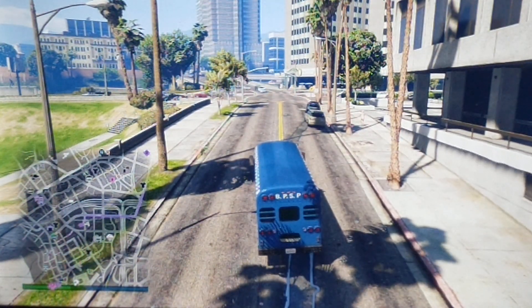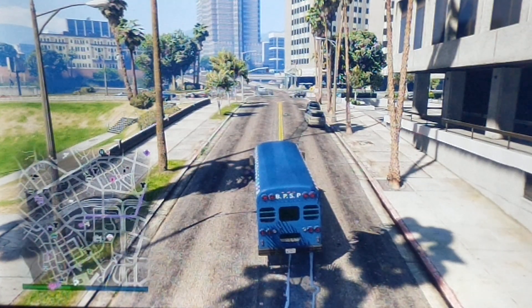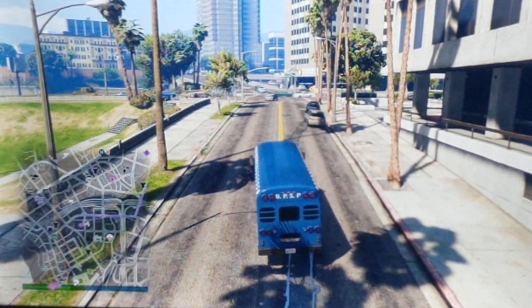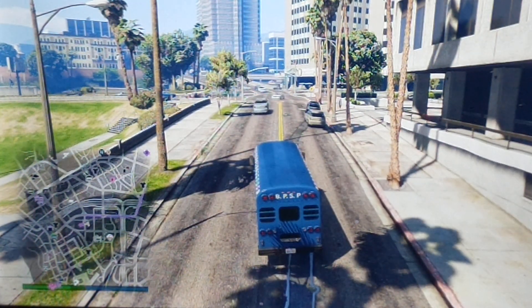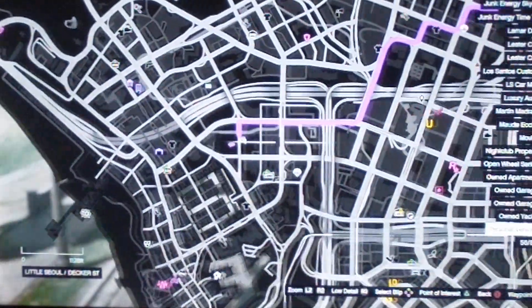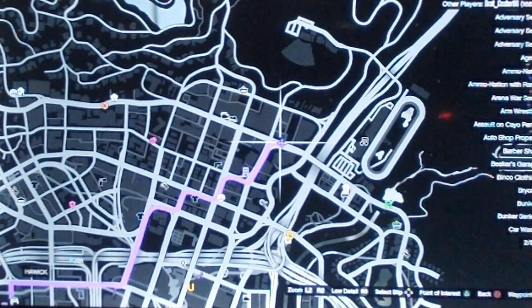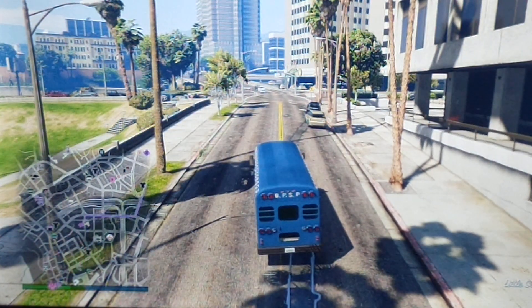I'm back. We are going to attempt to do the prison bus glitch. It's put in this location on the map — over here, kind of close to the casino. So we're going to head that way now.